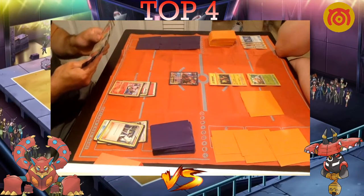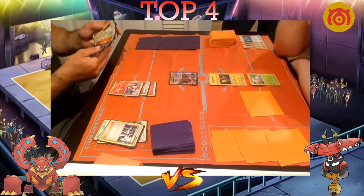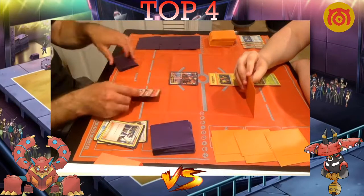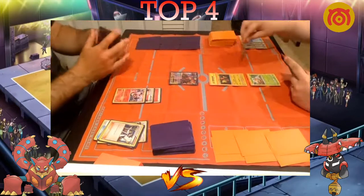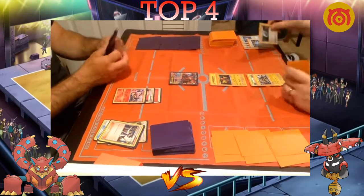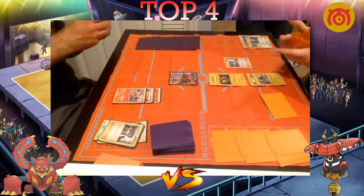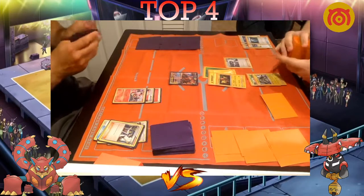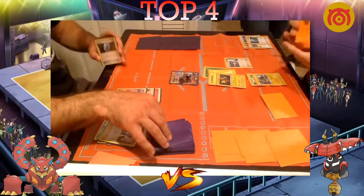Dolan has turn-two Vikavolt potential. He VS Seekers for Skyla, then Skylays for a Sycamore for next turn. He Strong Charges and uses Tapu Koko's second attack for 100 damage — not bad considering his board. If Newey could take a knockout here it would put Dolan in a tough spot, forcing Vikavolt into the active. Vikavolt in the active is tough — it has a hefty retreat cost and you don't want to waste a Strong Charge on itself.